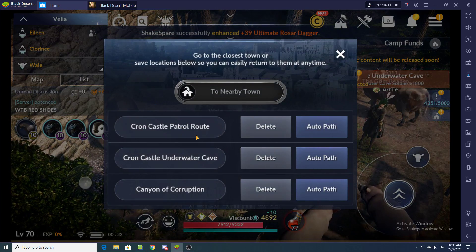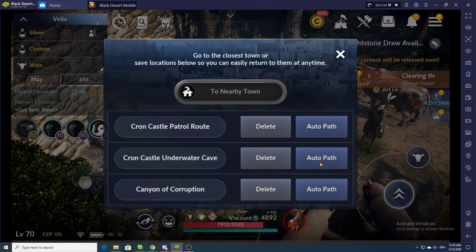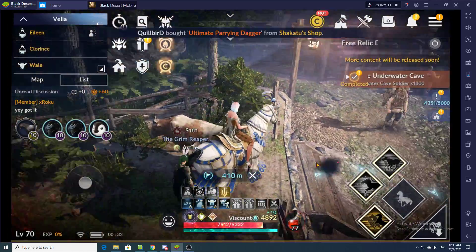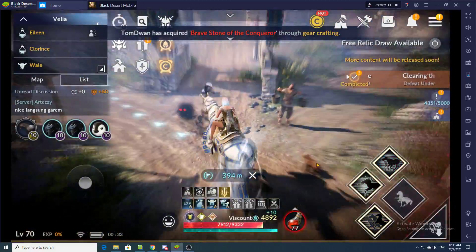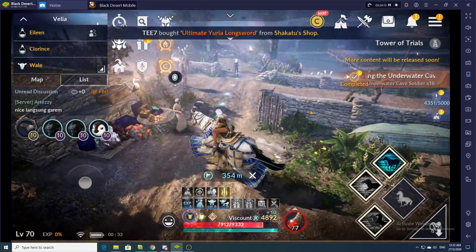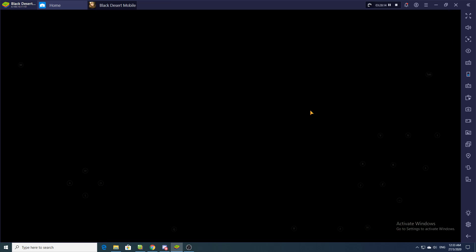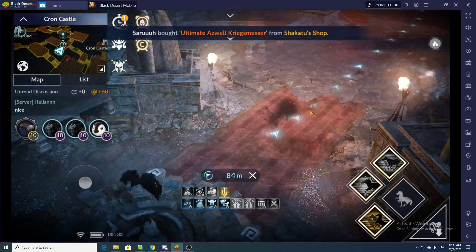The next step: click the home button, then remember we saved the location — press 'Auto Path.' The character will now move off to the location you last saved. The macro is still running as you can see up here. You've got to let it weight and buffer. You'll realize by now that the macro will always have to change depending on where you are farming.